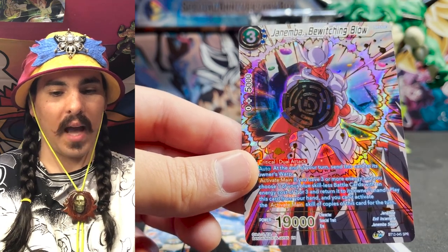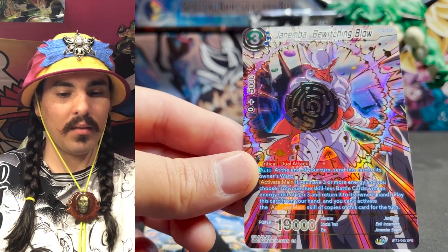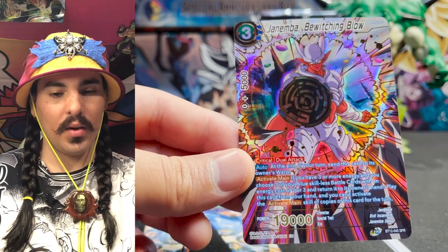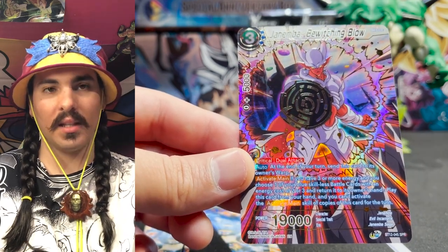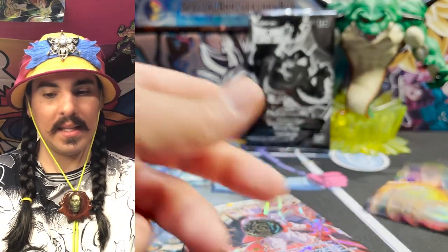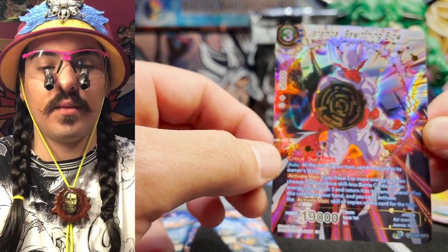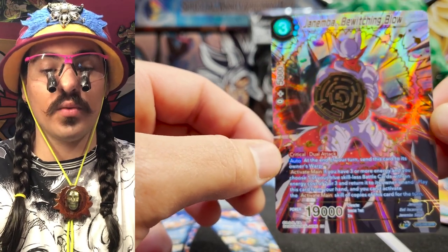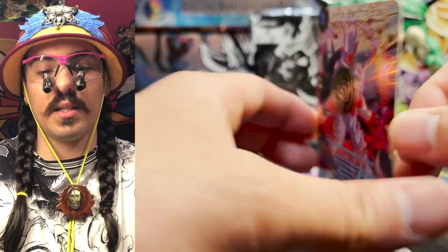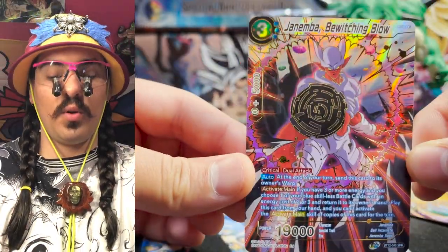Janemba is a three-drop Crit Dual Attack — that's really good. For blue to have something like this that can come in and just deal damage is great. It doesn't have Deflect so it could get bounced to your hand, but if you have a two or three cost Skill-less in your battle area you can play this out for free — a 19K Dual Attack Crit just coming in. And then we got another Invader of Earth parallel foil — Dies! Wow, oh that is a pretty piece of cardboard! Whoa, oh wow! Look at that look on this guy's face. This is in excellent condition, the centering is really good. They did a fantastic job — the gold foil stamping is incredible. The back looks great, no imperfections. Wow, that's a really great pull!